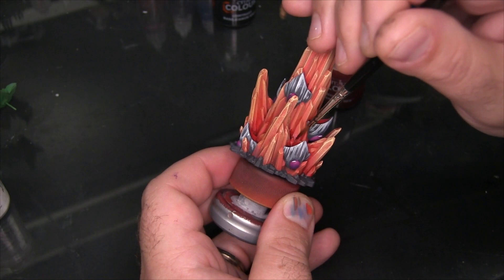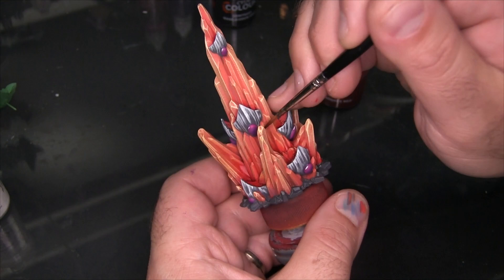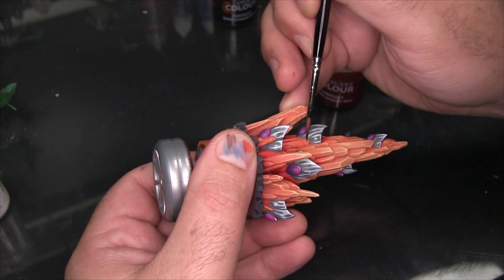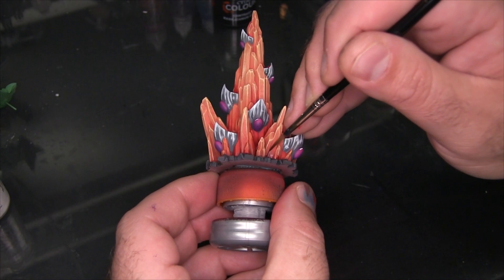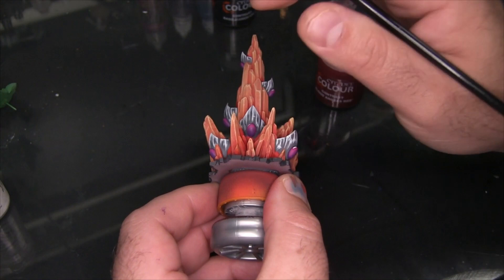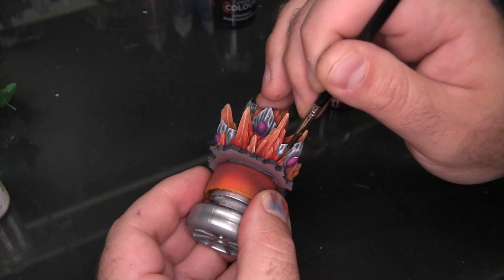I'm using wide areas of Blood Angels Red and working it in behind outcroppings of the crystal to create shadows that silhouette the crystal against itself — similar to how I create fill shadows using black ink on a character to accentuate stance. It lets the outcroppings appear more vibrant than the core when viewed opposing each other. I'm using Blood Angels Red straight from the pot with a damp brush, applying it where I want it darkest and feathering it away across the surface to create a gradient transition.